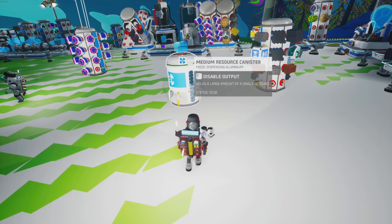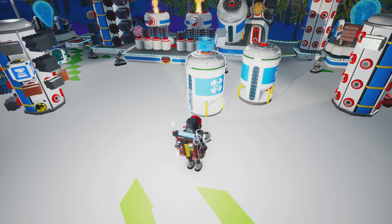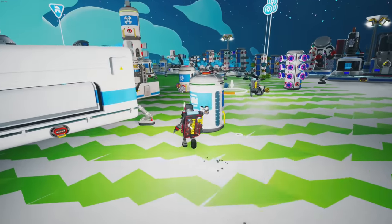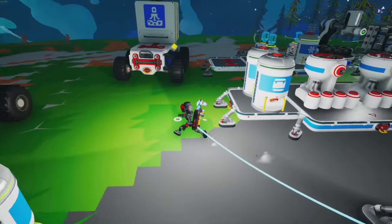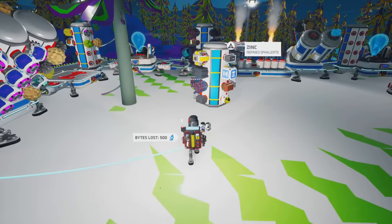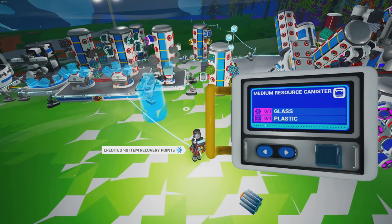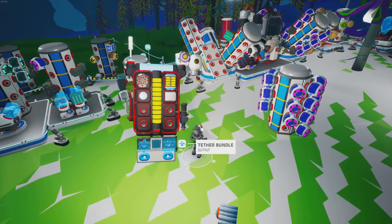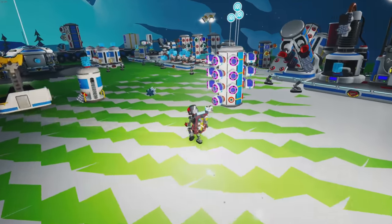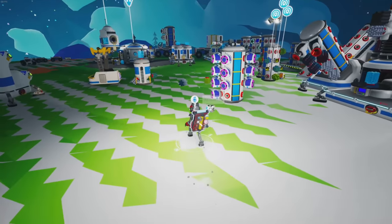I'm gonna take that empty one. What is this — is that aluminum? I'm gonna put that on here. Enable output — okay, things are going. I need an auto arm. I need zinc — should have zinc. Yeah, we have zinc. Auto arm — oh wait, it's graphite and aluminum, not zinc. Graphite and aluminum gives us one auto arm. And then I need organic and a quartz.